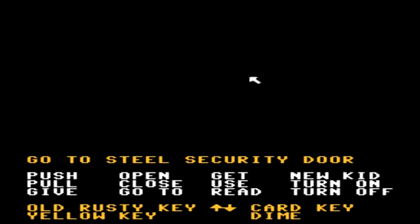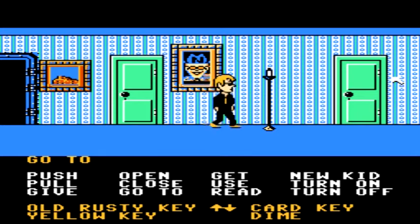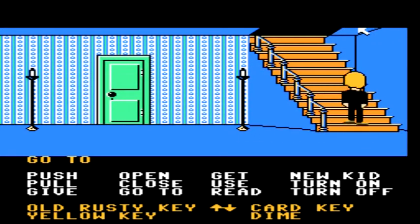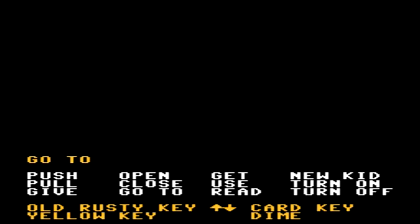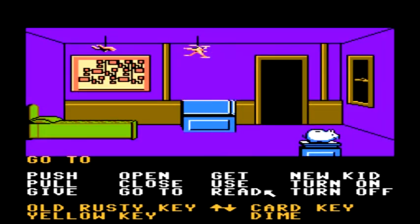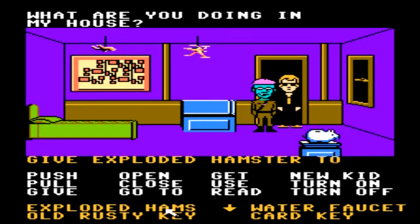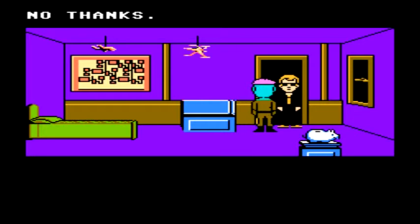Once you've gone ahead and done that — and if PETA is not knocking down your door at this very moment — you want to go ahead and head up to Weird Ed's room, where we will give him back his exploded hams. Once inside Weird Ed's room, of course he's going to come after you. You want to select the exploded hams in your inventory and go ahead and give it to him.